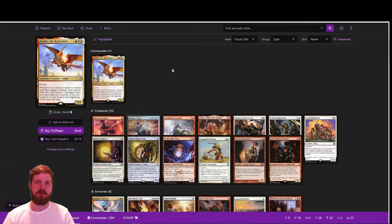Welcome to the first episode of Opal Wave MTG. I'm your host Jacob, and today we're checking out Feather the Redeemed. Feather is a three-mana Boros creature with flying, and whenever you cast an instant or sorcery spell that targets a creature you control, exile that card instead of putting it into your graveyard as it resolves.